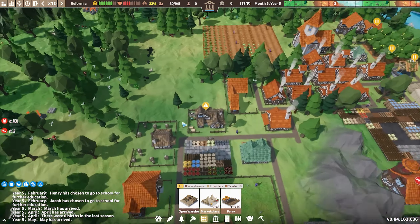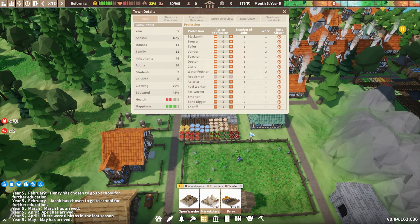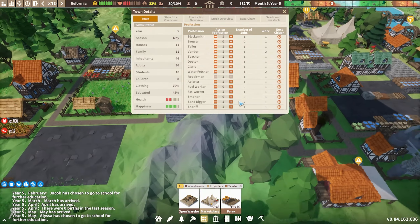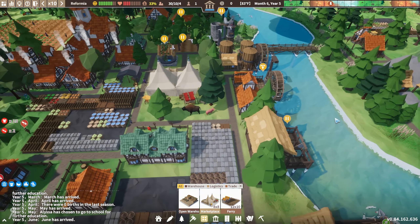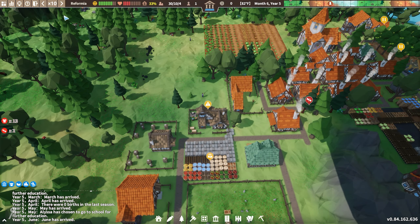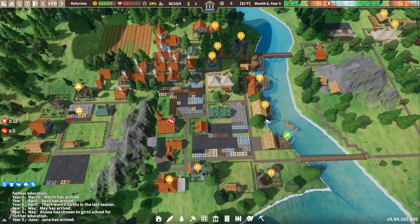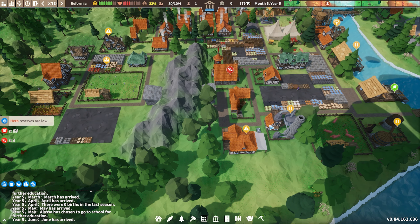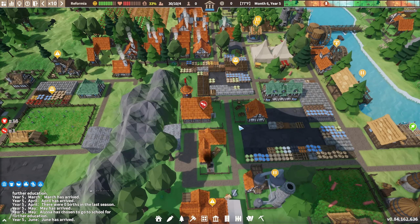Now we can actually start getting some soap, so hopefully he's going to do that. We have 408 clay so let's pause the sand digger and let Katie go off and do whatever else she wants as a laborer. Hopefully she'll go and do what's necessary — transfer some stuff around. We also have some leather now, so hopefully the tailor can start using the leather instead. And hopefully someone is going to transfer the beeswax into the soap workshop so we can actually get some soap up and running.